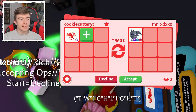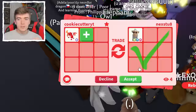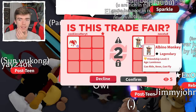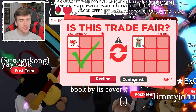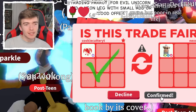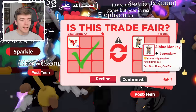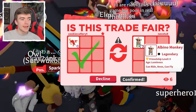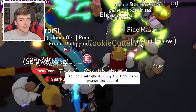We swapped into a different, very rich server to see if we can get any other trade offers. They have a Mega Fly Ride Gargoyle — if they accept, that's probably a win. They hit decline, unfortunately. Someone has just hit accept on a Neon Fly Ride Monkey — I don't think they're going to follow through. I think they're trolling. We've had so many troll trades. They're definitely taking their time, which usually means they'll hit decline — and they did.